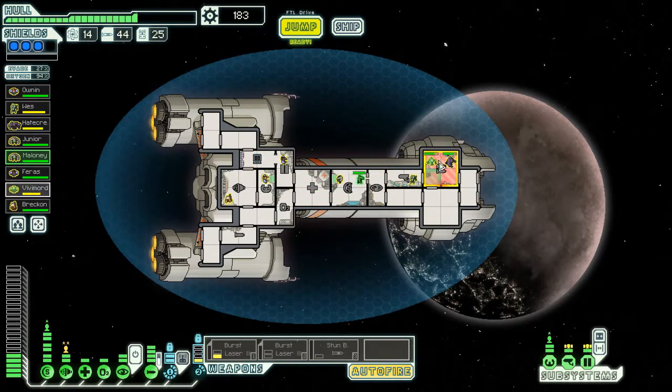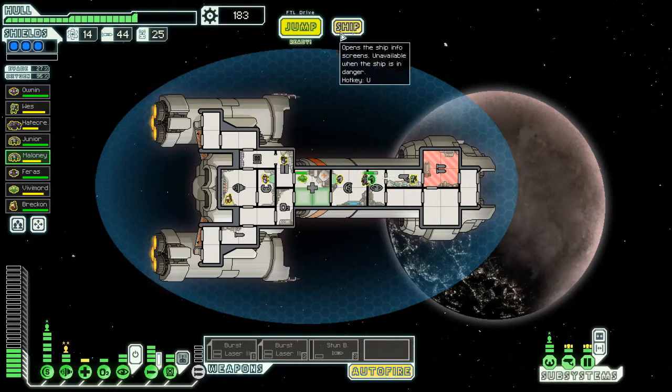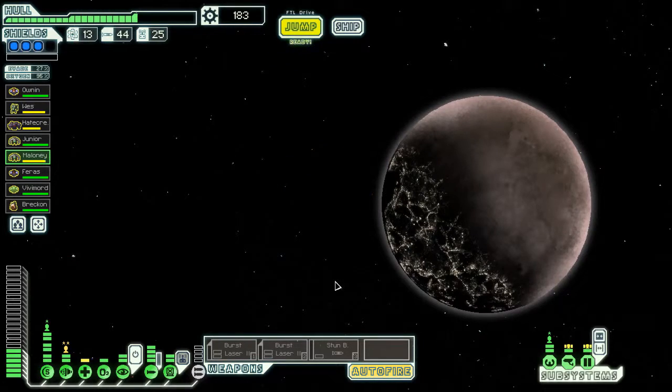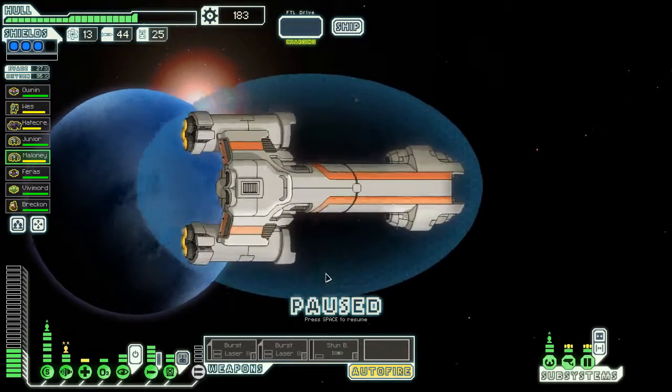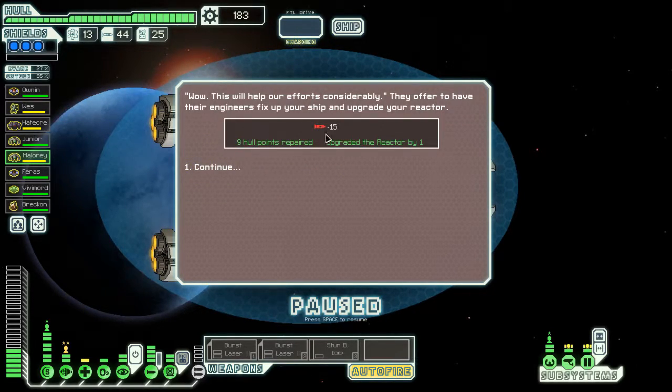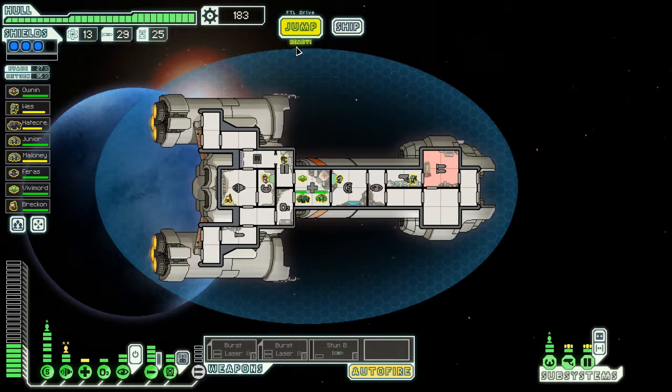Have them repair the hole in our ship. Get everyone else to heal. We have a nice amount of scrap. Let's give them 15 missiles, because we don't have any missiles and we have 44 anyways. Nice — got repaired and we got a reactor upgrade. Honestly that was not a good trade for me, but it's not terrible either. We'll deal with it.